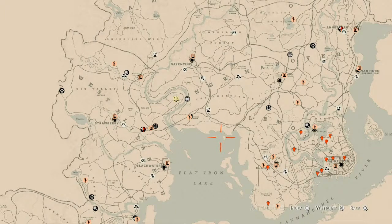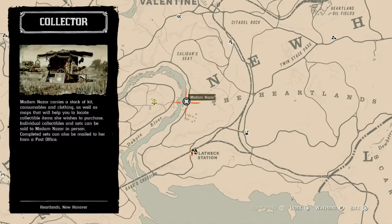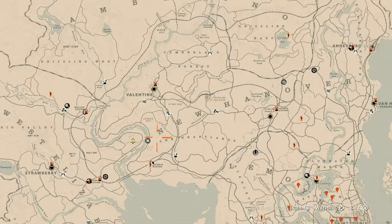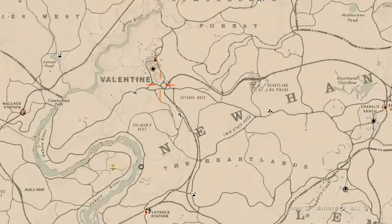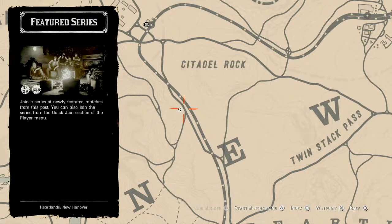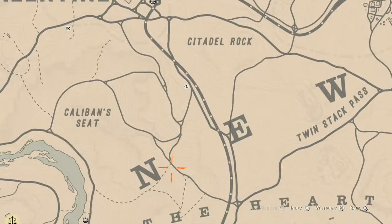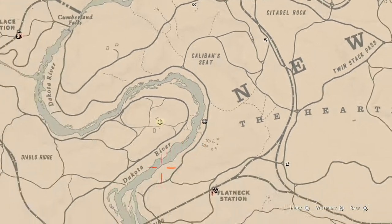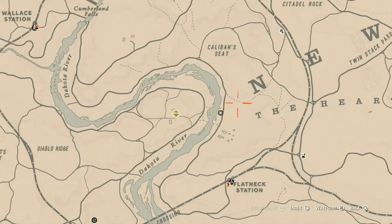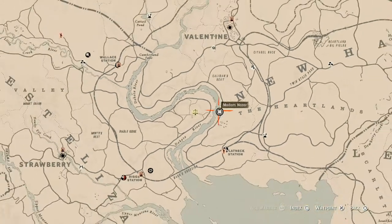First things first, let's get to Madame Nazar's location. If you did watch my live stream from earlier, Madame Nazar is right here, right outside the Valentine area by the end of New Hanover. How I personally get to her is I'll fast travel to Valentine, take the train tracks until you get to the featured series rock star sign, then take this little path down here and keep going until you get to the Dakota River. She should be right there by the time you get about here.